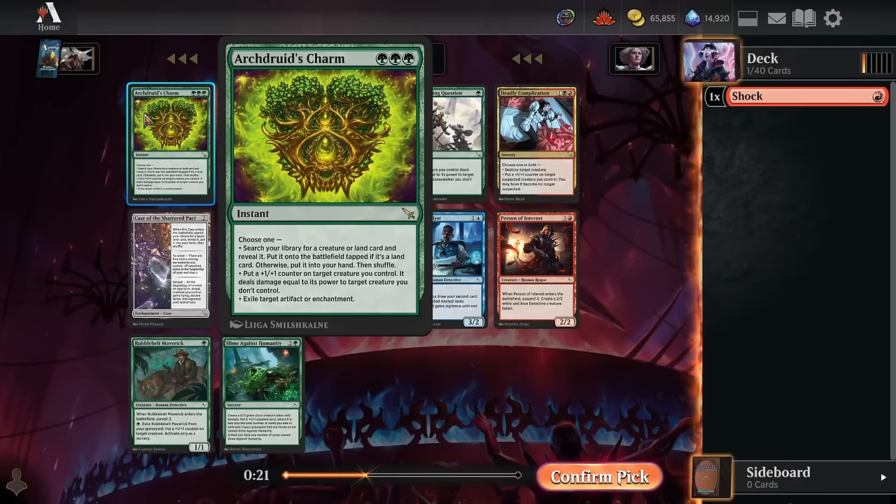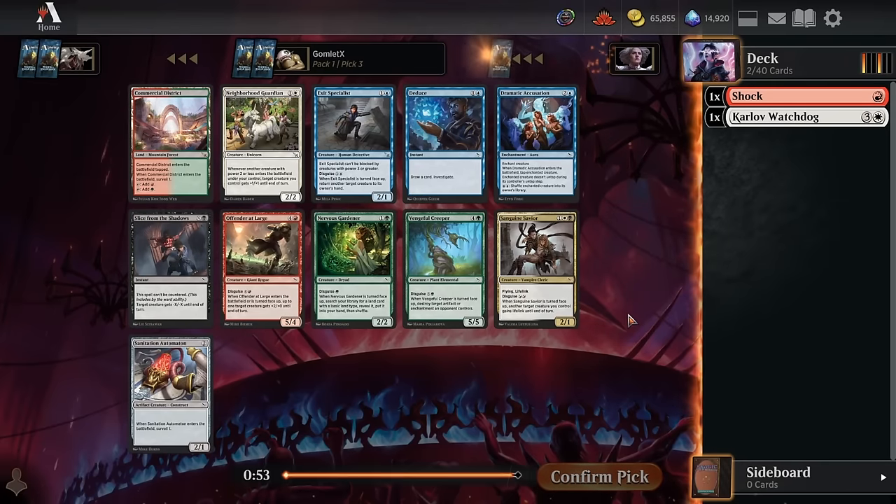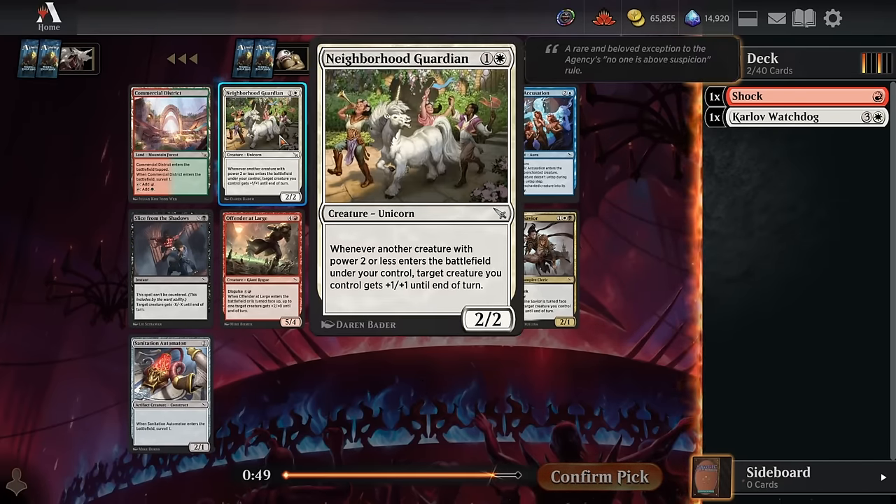I think this card is busted enough to take Watchdog and potentially head towards Boros aggro here. We've also got an Arch Druid's Charm which is pretty cool but incredibly inflexible — triple green means you have to be deep, deep, deep into green. So we'll just take the Watchdog.